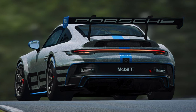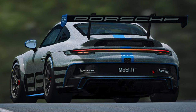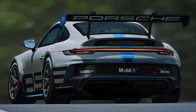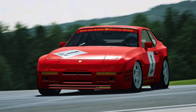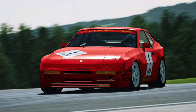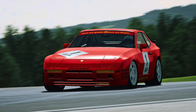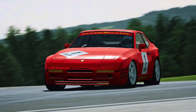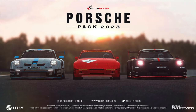The pack also includes the iconic 944 Turbo Cup, a front-engine GT that gained an excellent reputation after its launch in 1982, competing at Le Mans even before its official launch. The 1987 model has been meticulously modeled, featuring increased power and a wider track. For those new to Race Room Racing Experience, the game is free to play and can be installed from the Steam platform, with a wide range of add-ons available in the Steam store. Stay tuned for more updates as we approach the release date in July.